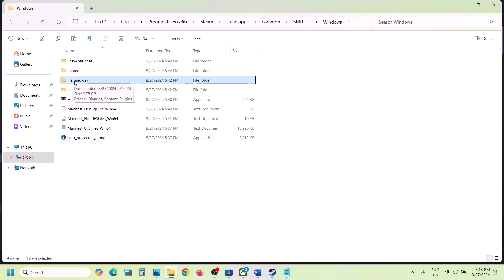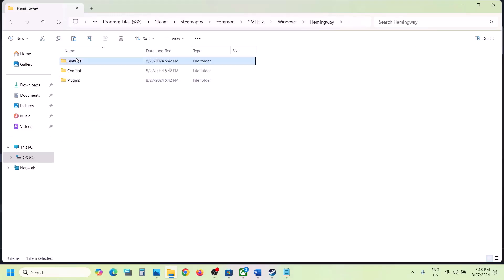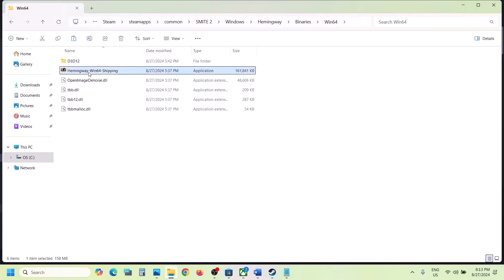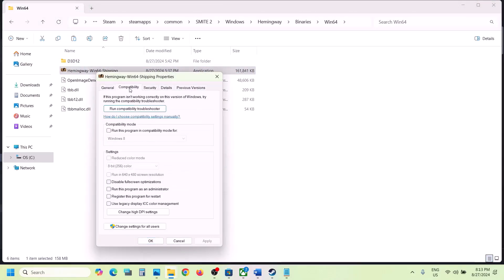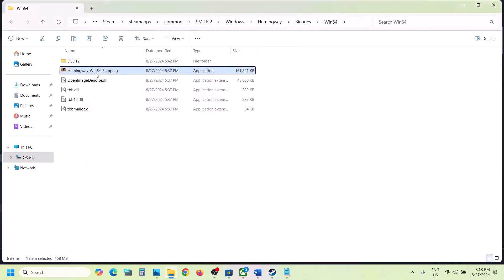Still not working? Open the Hemingway folder, then Binaries\Win64. Do the same thing with this exe file: right-click, select Properties, go to the Compatibility tab, put a check on 'Run this program as an administrator', hit Apply, click OK, launch the game and check.